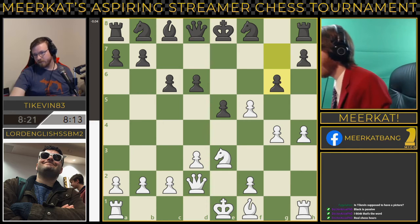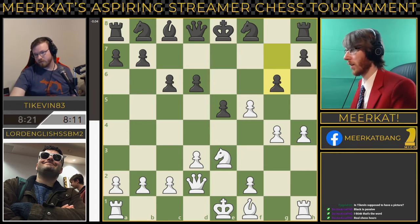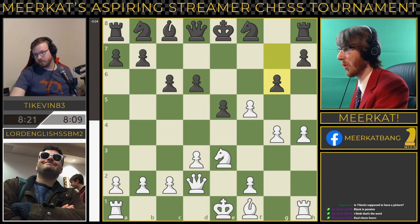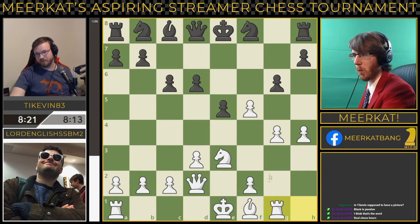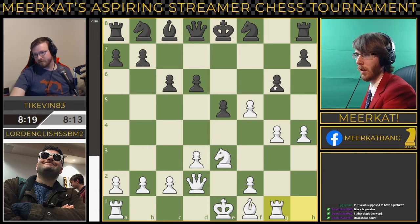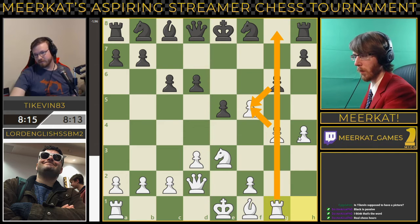They ended up pushing me into the game too quickly and I couldn't make sure everything was working fine. We had g6, rook to g1. And now the idea is that if he takes there, you take there, and now this rook has an open g file.